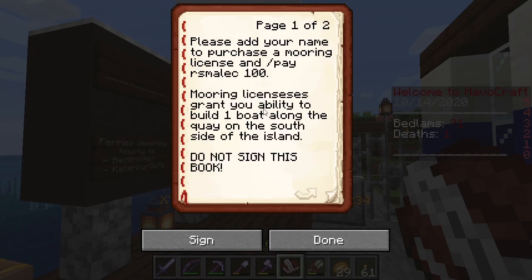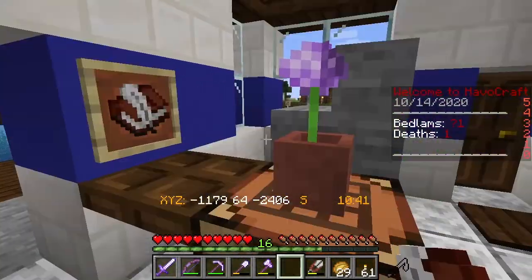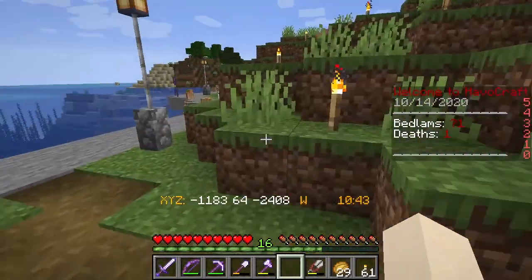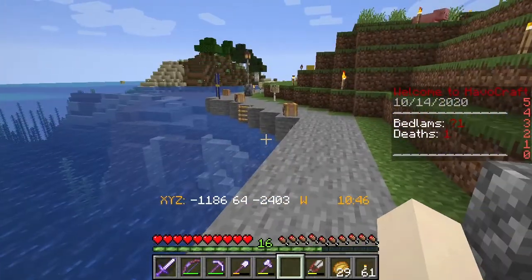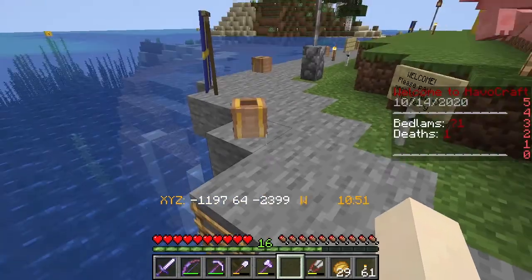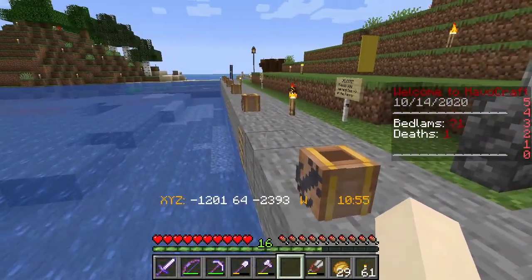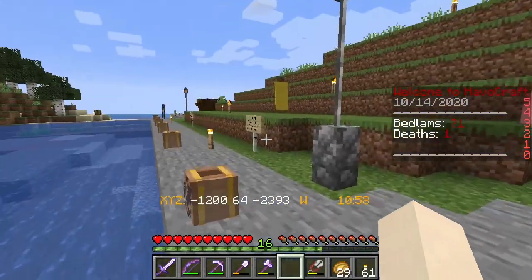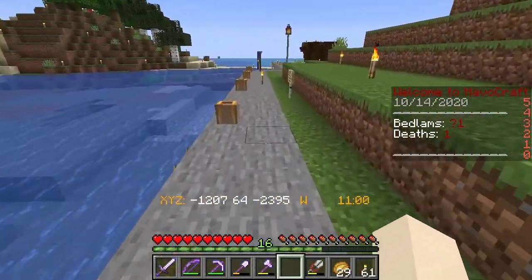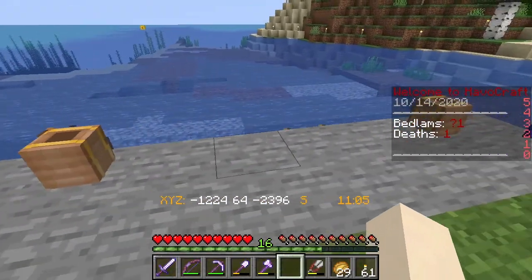This will give you the right to park your boat along the south shore of the island. It is well lit and going to be a very scenic area. There are convenient ladders if you're to fall in the water, and there are anchoring spots all along the shore.